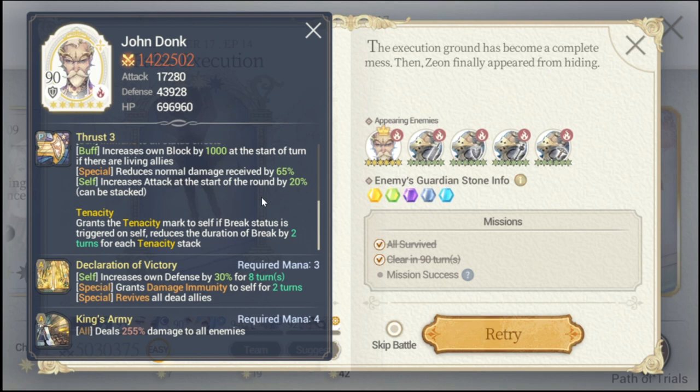I already did this and finished with two stars, but the objective is to get three stars. He also has Tenacity, which reduces the duration of his break status. For his S1, Declaration of Victory, he increases his own defense by 30% - another headache. On top of damage reduction, he also grants damage immunity for two turns, and revives all dead allies. For his S2, King's Army deals 255 damage to all enemies.